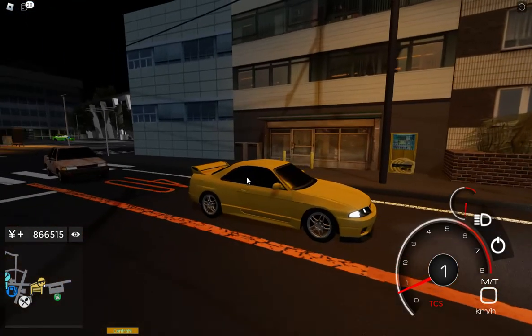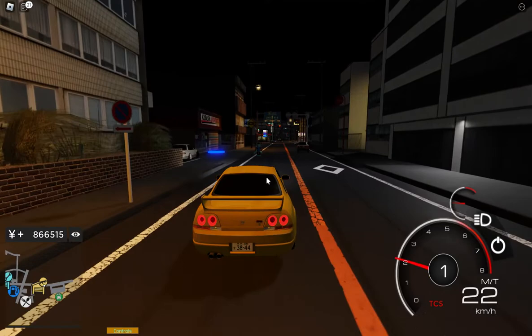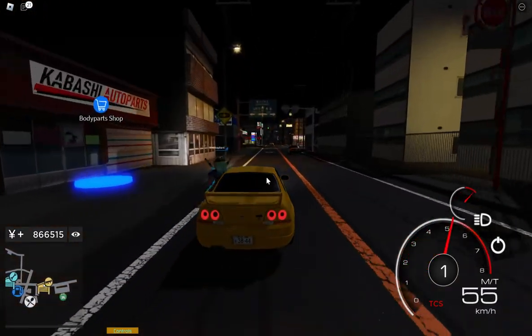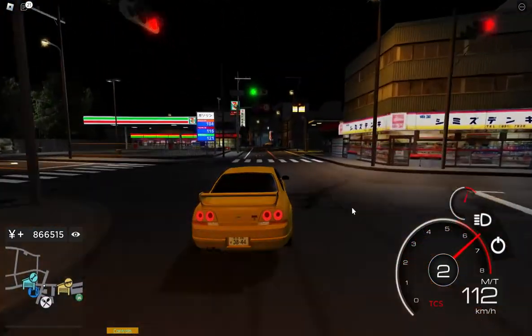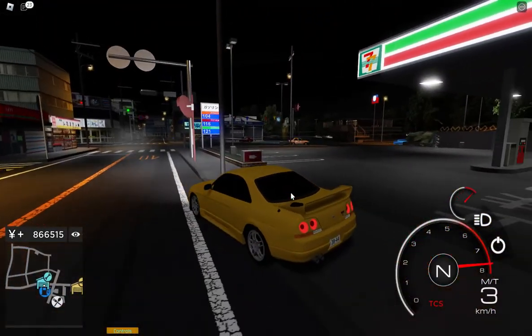62 miles an hour is 100 kilometers an hour — just a quick conversion. Let's test this out. It's pretty slow off the line I would say, but it definitely has better acceleration in the higher RPM range.